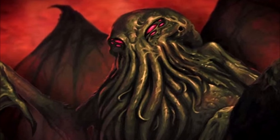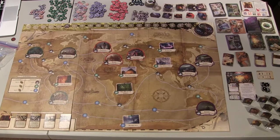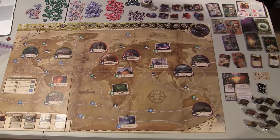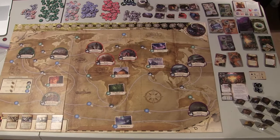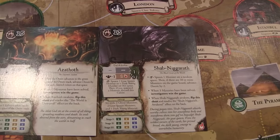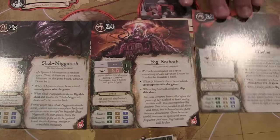What horror collection would be complete without a little bit of Cthulhu? Eldritch Horror is a cooperative game in which a team of investigators must work together to gather information and resources to prevent the awakening of one of the Ancient Ones based on the works of H.P. Lovecraft. Before each game, the players choose an Ancient One to use for that session, which determines the events that they will encounter and the goals that they'll have to meet to win.